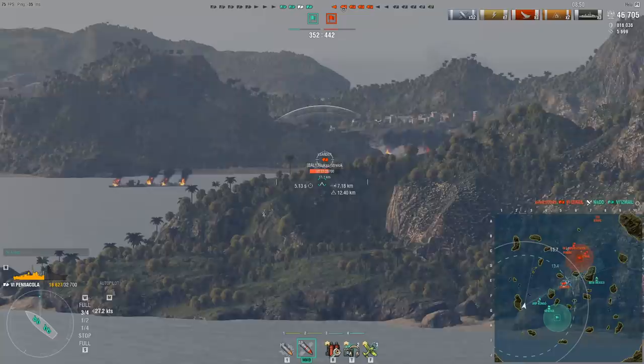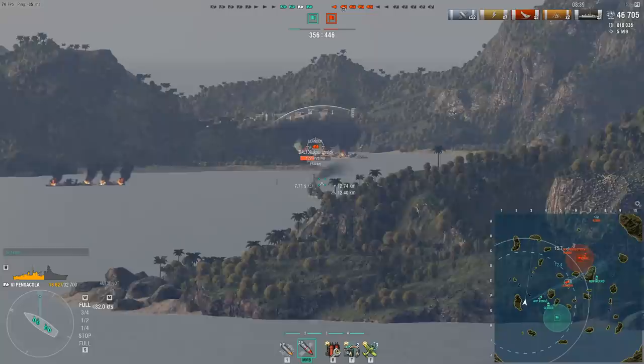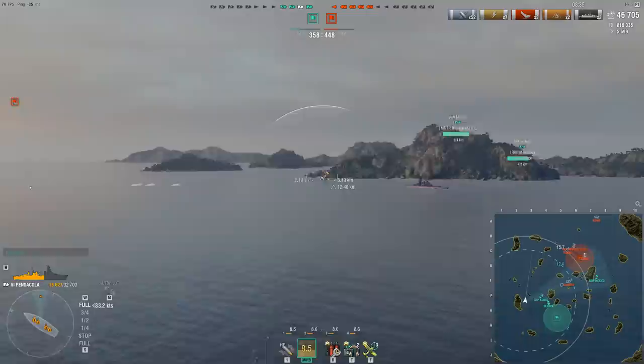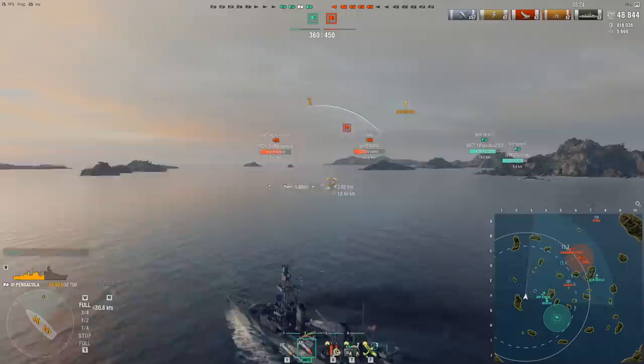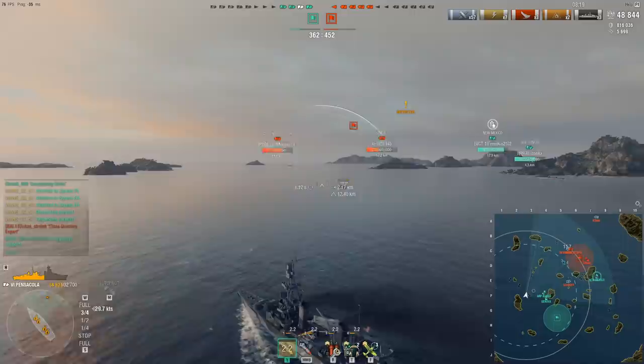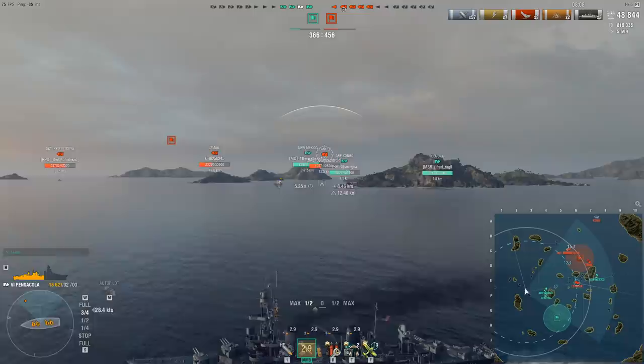The game has developed further and we're suddenly behind on ships and points. Our New Mexico seems quite overextended. I'm trying to get shots in on the Leander but he's constantly ducking and weaving and I'm not getting the big punishing volleys I'm hoping for. The downside of the Pensacola is the fairly slow shell velocity on the AP — it hits hard but the reload is long and shells are slow, meaning opponents can mitigate a lot of incoming damage. I try to go dark, and the Leander does leave range, so I manage to get undetected.